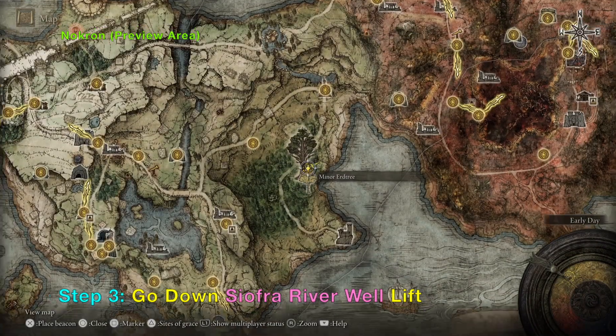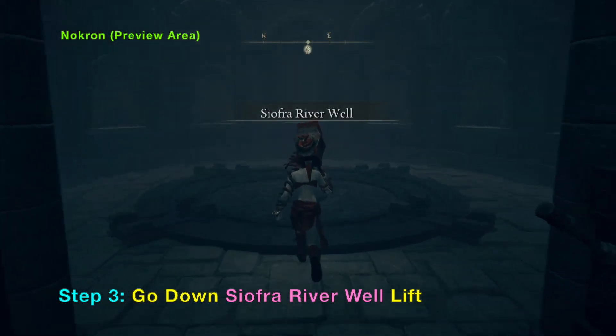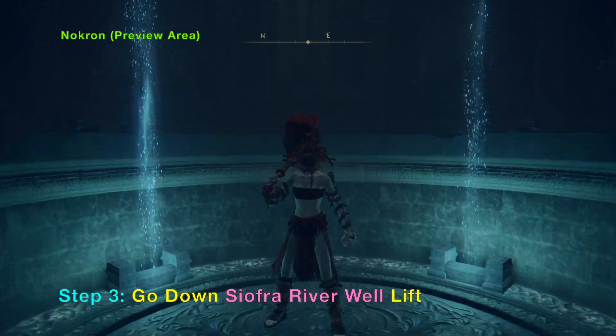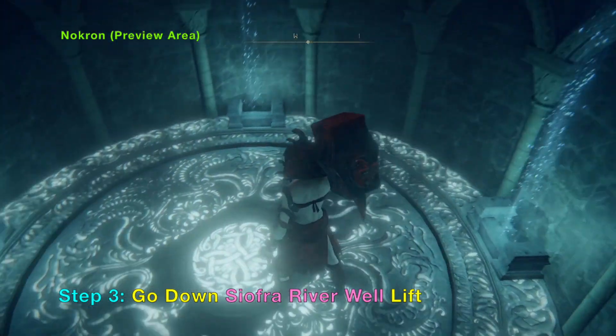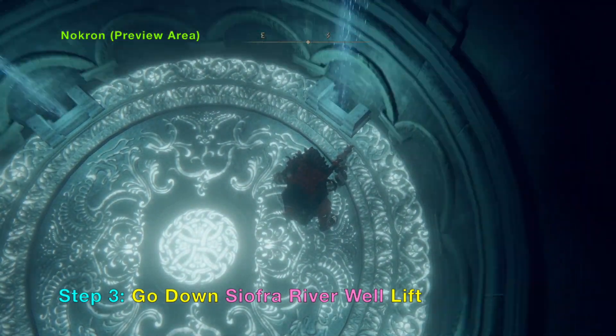First we will go to this building here. This building is called the Siofra River Well Lift and you can use this lift to go down. It will take you to the preview area of Nokron.